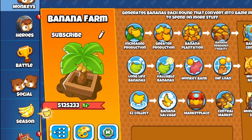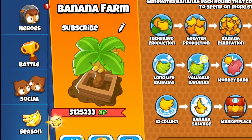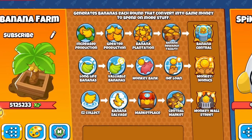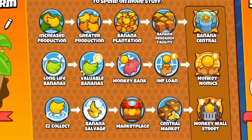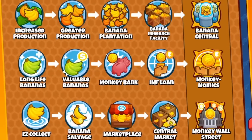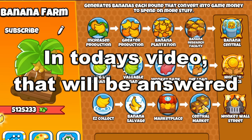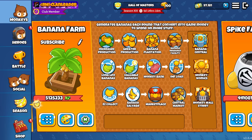Farm is hands down the best tower in Balloon Sea Battles 2 and also the most popular tower. But how do you use it? There are 15 different upgrades and you're supposed to go for them in different orders. When do you go for banana research utility? When do you go for a central market? How do you actually farm? In today's video that will be answered. This video will be split into three parts.